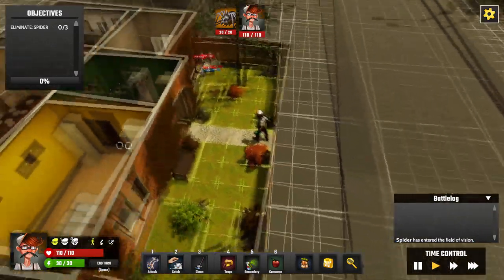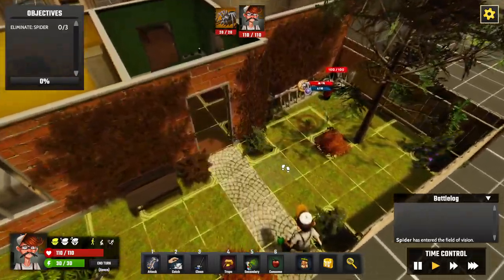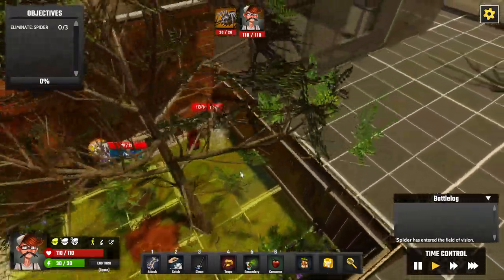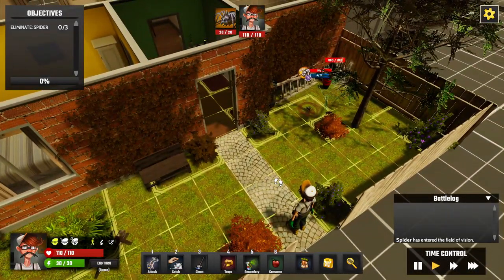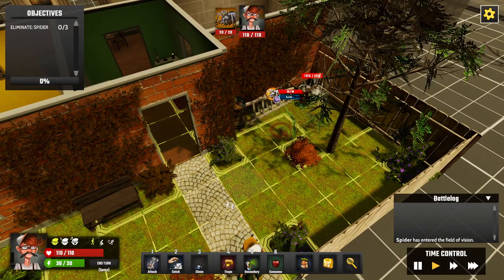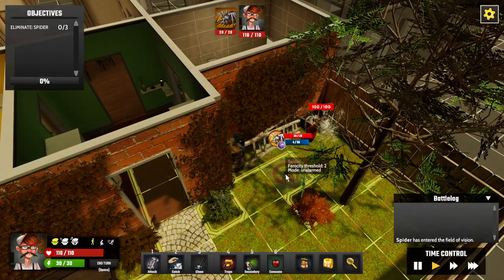We've got to go around searching for the spiders, but there are other things that will get in the way and may try attacking us. Bottom left you can see health and action points — action points drain each turn, so it's not about having 30 turns, it's 30 action points for this turn and fewer next turn.